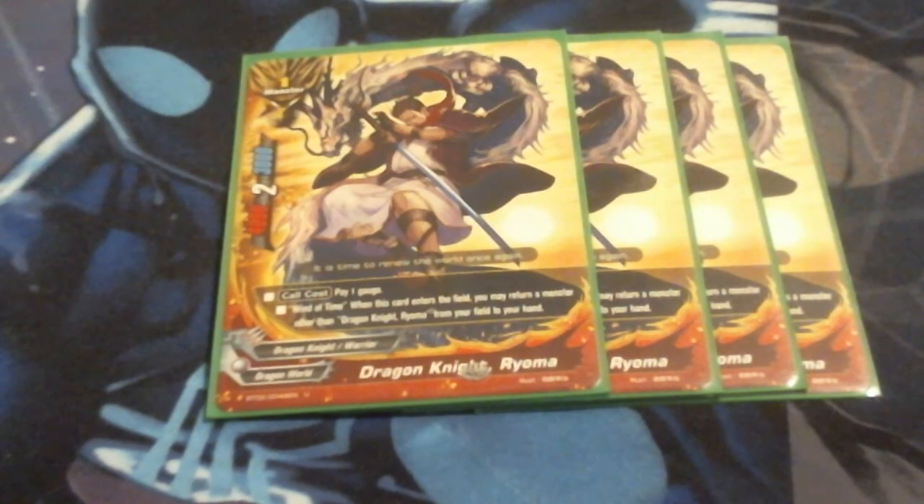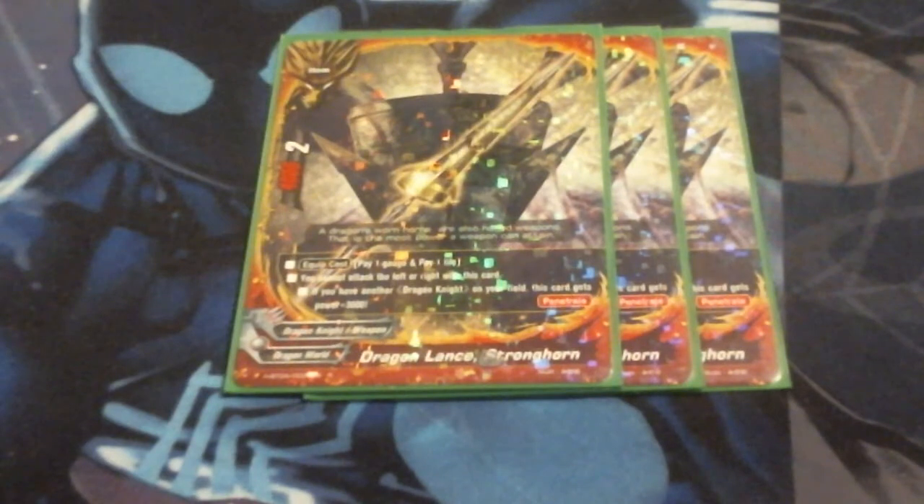I'm running Ryuma at 4. For weapons, I was running the weapon that gives double attack if I have two or more monsters on the field, but board wipes and out-of-combat kill conditions are very relevant in this meta, so that wasn't netting me the double attack bonus too often. So I went back to Dragon Lance Stronghorn — costs a gauge and a life to equip, I can only attack the center with it, but if I have another Dragon Knight on the field it becomes a 7-2 as opposed to a 4-2. The real reason I'm running this is because it has penetrate, which is very much needed in this meta. Running it at 3.